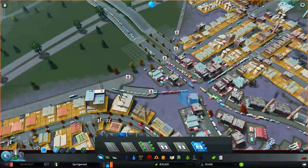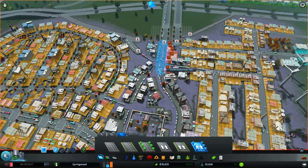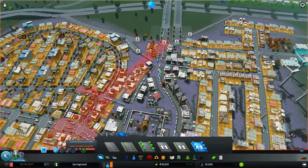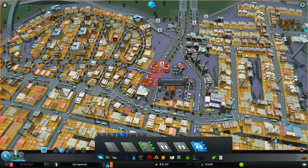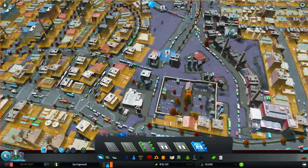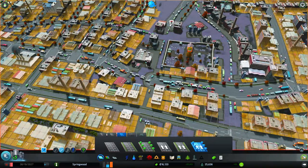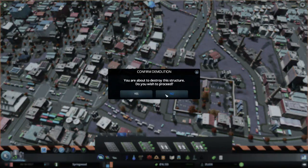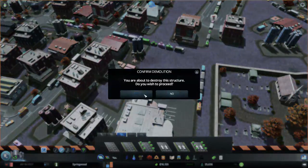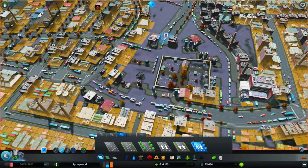I can kind of rebuild my intersections here. So what I want here is to build a curve and have it kind of curve around the cemetery a bit. Maybe I just have to demolish a couple more pieces here. There's a medical clinic here - well I can get away with that I think, because my health care is definitely over capacity right now.